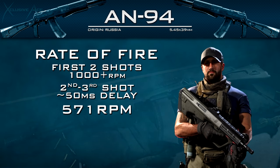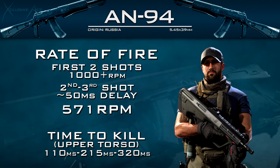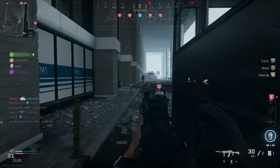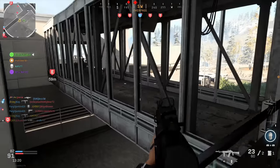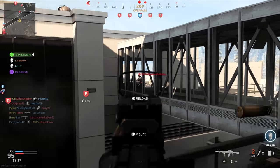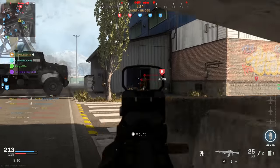What this means for our time to kill potential, assuming we're hitting those upper torso shots in the three-shot kill range, is a ridiculously fast time to kill of 110 milliseconds. This is nearly instant and way faster than basically every other full-auto gun in the game — there's almost nothing that competes with this in core game modes, as long as you're hitting that three-shot kill with the first three bullets. Keep in mind though, this time to kill potential relies on you hitting all three of the first bullets. If you're missing the first few, your time to kill plummets.